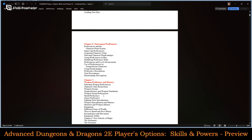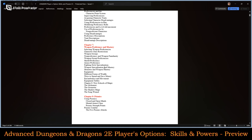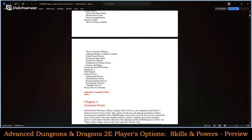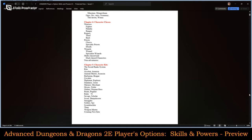Non-weapon proficiencies, which were found in some of the supplementals in AD&D First Edition, come back here with a lot more fleshing out and additions. Weapon proficiencies and mastery are also covered — AD&D First Edition had weapon specialization, now they have mastery, which I will probably go into in more detail. Then there's psionics, which I've never been a big fan of — I will probably not spend any time with psionics going through this. Then we get into the actual nuts and bolts of the book.